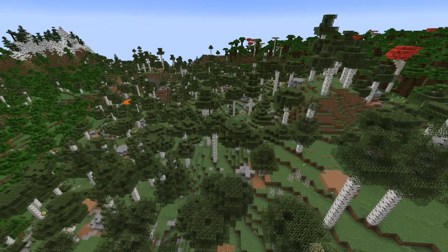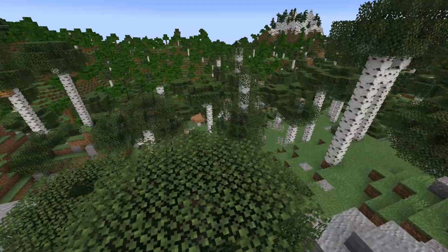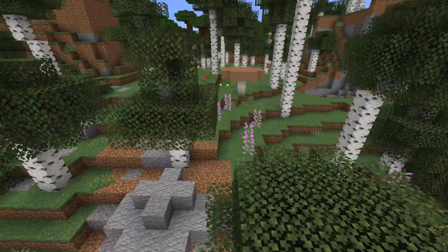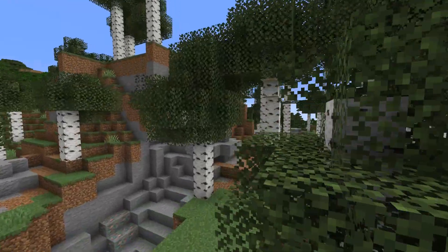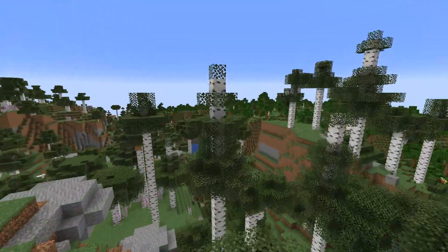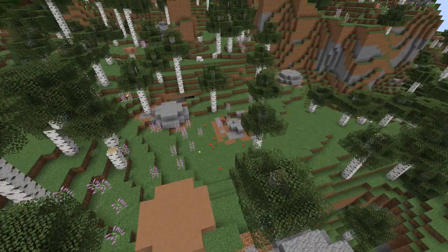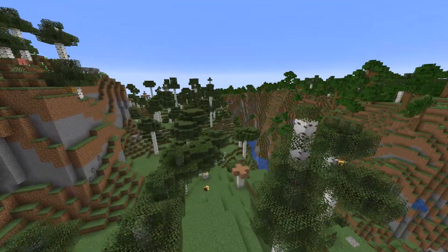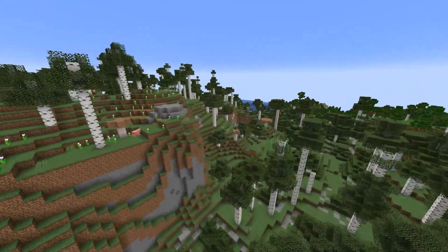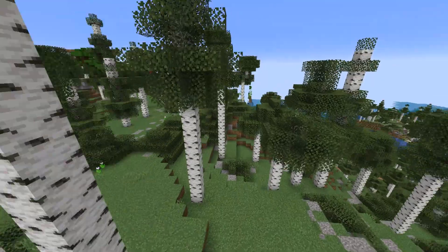Now I know I said it changes the flora, but it also adds in a little bit of rocks and stuff, which look really nice. Here we are in a birch forest and we've got some mushrooms spawning here. The trees spawn a little bit differently as well — look at these tall ones. We've got rocks strewn about, lots of flowers everywhere, and it just makes Minecraft look better!